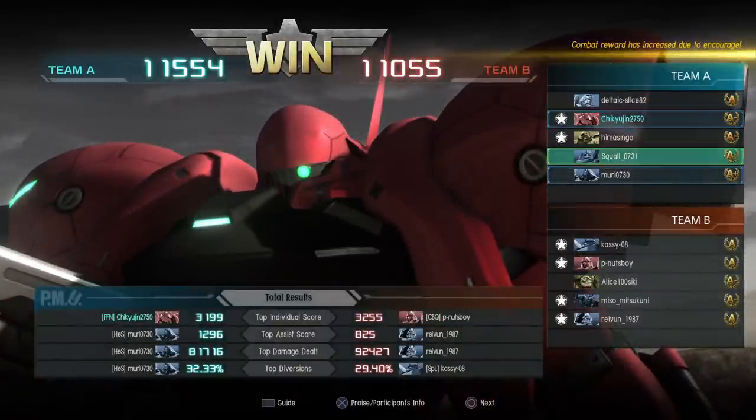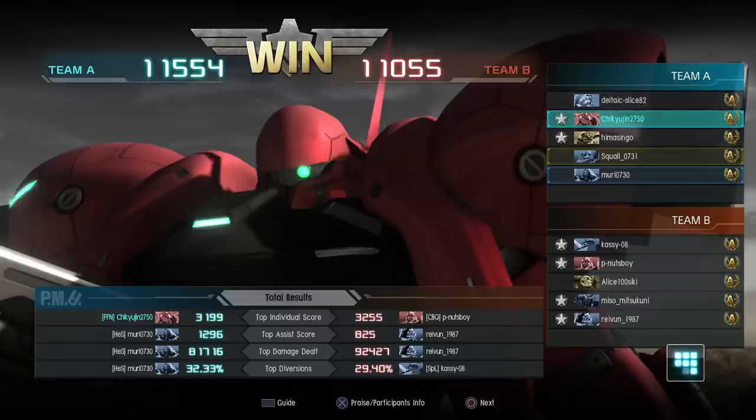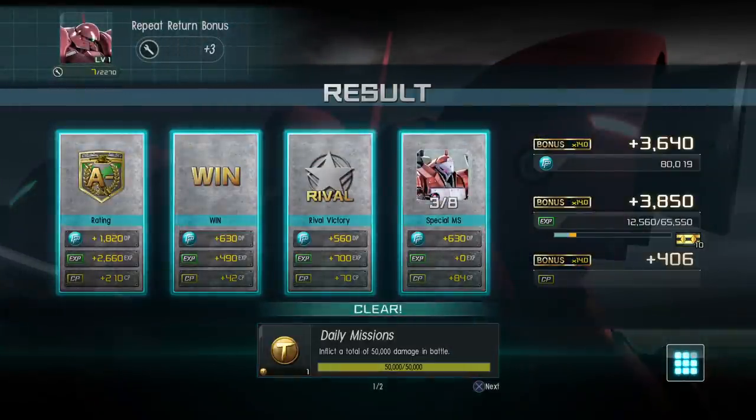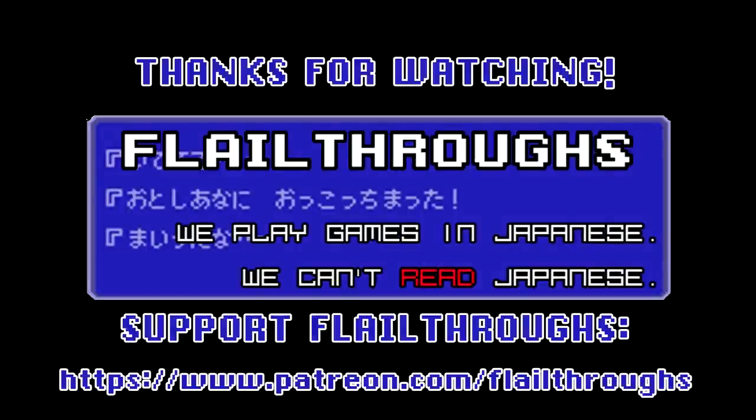1,154 to 1,155. I came in top score at 3,199. Five kills and three deaths, 67,000 damage — not bad, I don't think. Hope you liked it, Lightning. And that is gonna do it for today's Gundam Battle Operation 2. We'll be back soon with more. Until next time, everybody take care and have fun. Later!